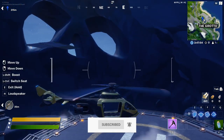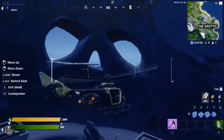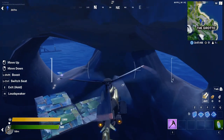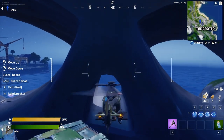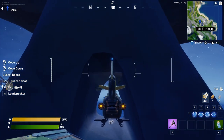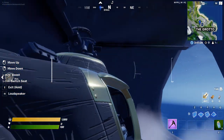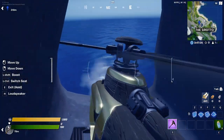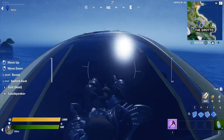Without further ado, let's get into the video. First you want to land at the grotto and get a helicopter, then you want to go into the nose of the skeleton and bring your helicopter in there. Once you're inside of it you want to turn sideways and once you start glitching it, you should jump out and then it will work.